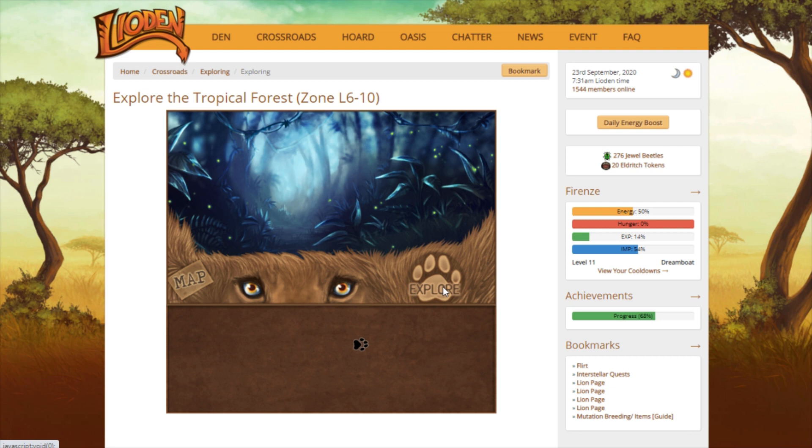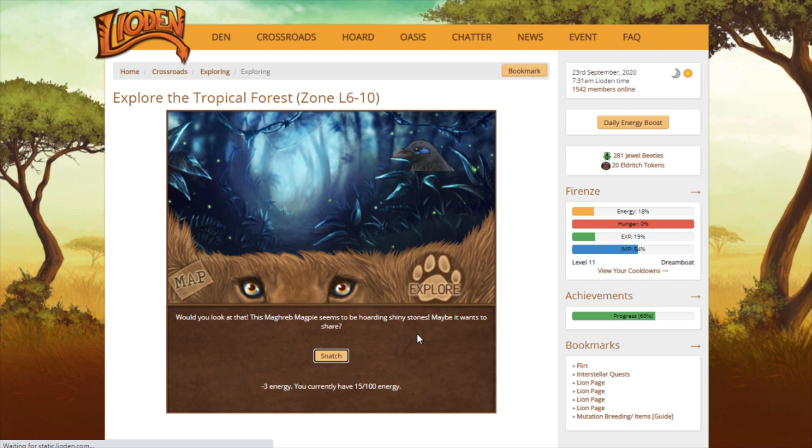I really wish before this event had started that I had passed the golden crustacean section. Because if you click advise for those monkeys, I think you go into a battle with them and I don't want to do that. Roar gives you two Jewel Beetles. Before this event started, I wish I had passed that section.